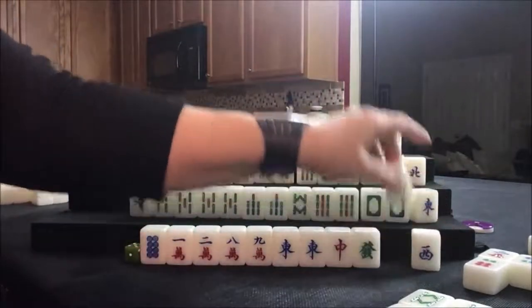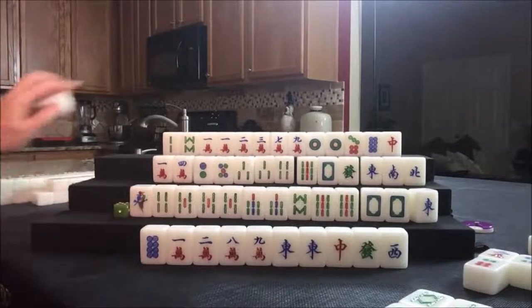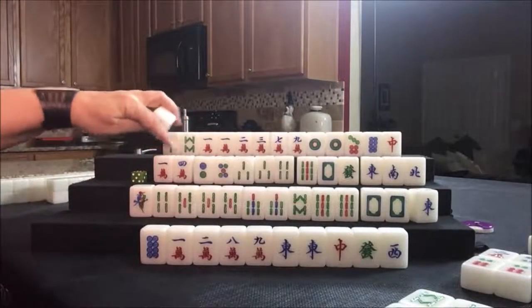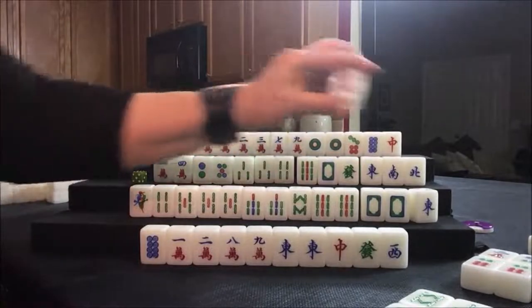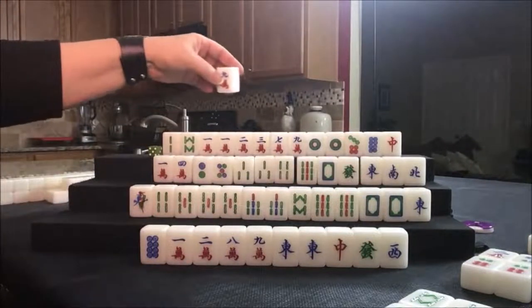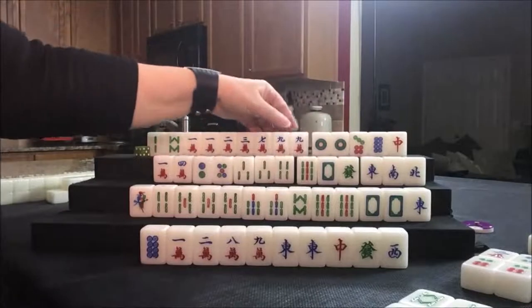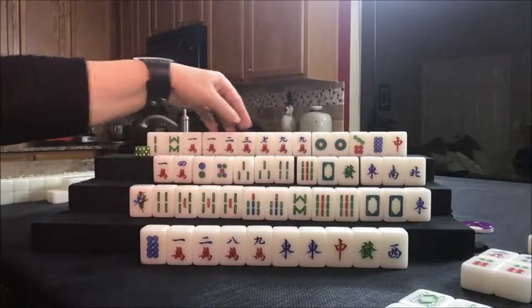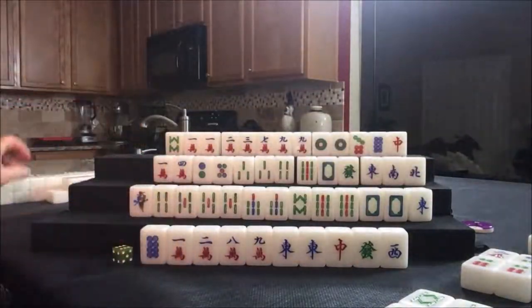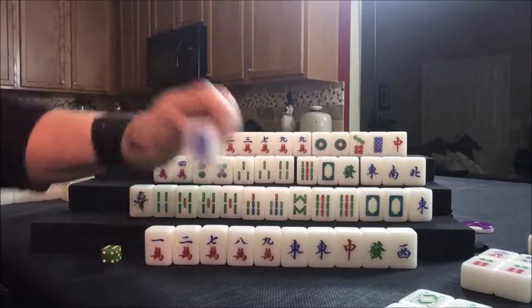Drawing for South: six dot. Drawing for West: three crack. We need 147, 258, 369. Drawing for North: nine crack — that is an outside tile, good. Seven, eight, nine, or a pair. Or a chow. Let's get rid of the two bam and draw for East: seven crack — that helps with half flush. Let's discard the eight dot. They have a potential chow and a potential pung — these need to pair up.